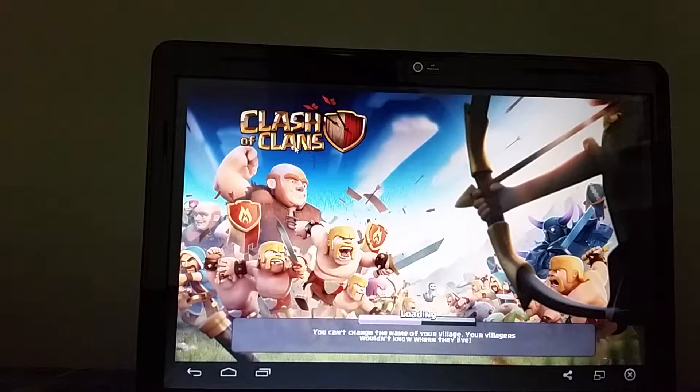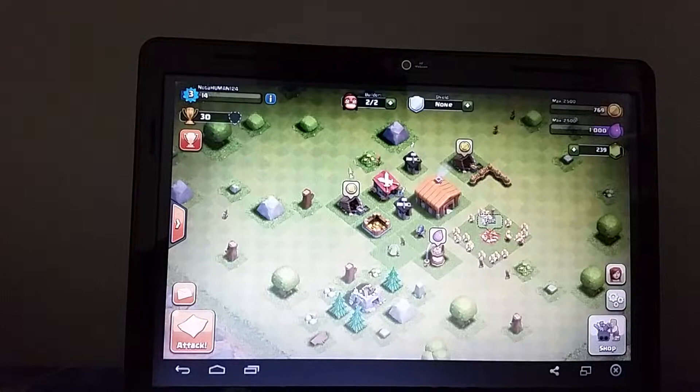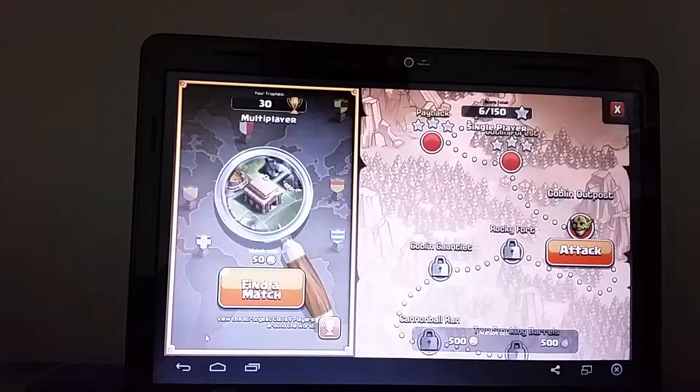We're playing Clash of Clans and this is episode one of the let's play. Hope you guys enjoy! We have our gold, let's collect that real quick. Our camp is full so let's go attack a base. We have the Goblin Outpost — this is gonna give us a fair amount of gold and elixir.